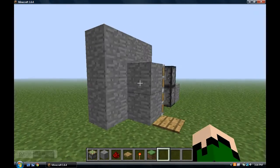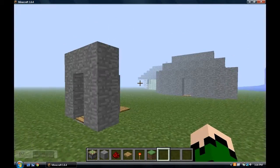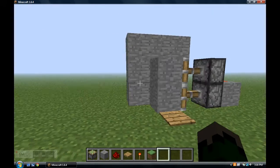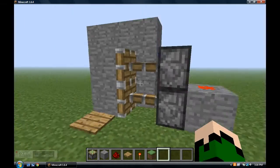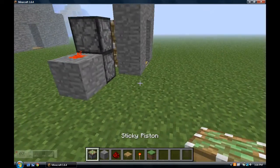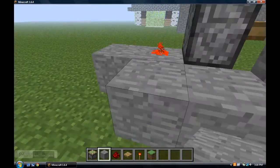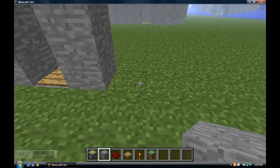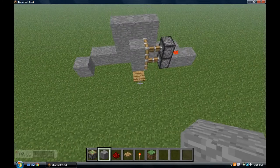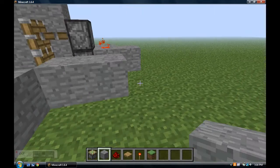That is how you make a piston door in Minecraft. There are different ways to do it, but this is one of the basic ways and I think it's really cool. If you make it your home, you can cover up your tracks and stuff — like build a little hut around it to make it look real, like there's no piston stuff there. Let's see what you can do with that.